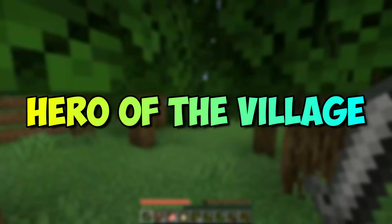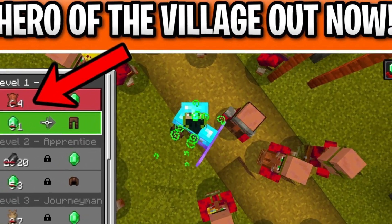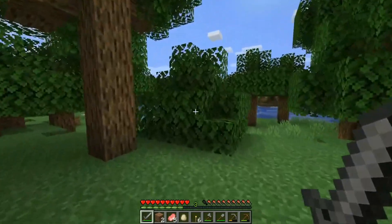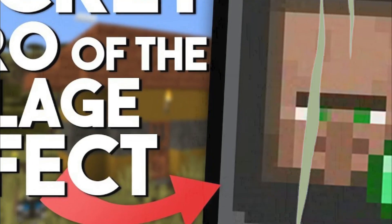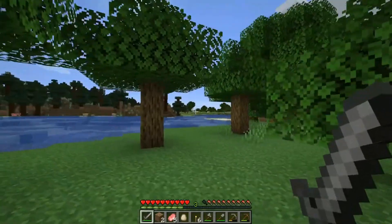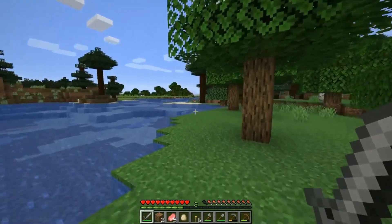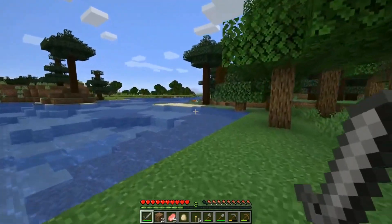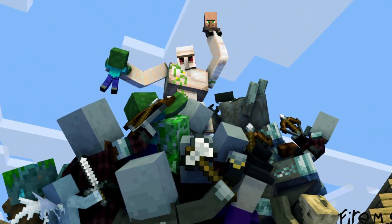Hero of the Village: Like Bad Omen, the Hero of the Village effect is a status effect that can only be assigned upon completing a raid — specifically, killing the last remaining mob gives the player this effect. With it, players will have a bunch of gifts thrown at them by villagers who are happy about being saved. In addition, villagers with the ability to trade will provide discounts. In Java Edition, the discounts will vary depending on how stacked the Hero of the Village effect is, which is determined by how high the Bad Omen level was going into the raid.